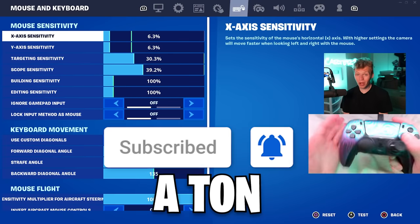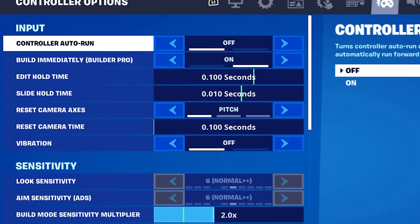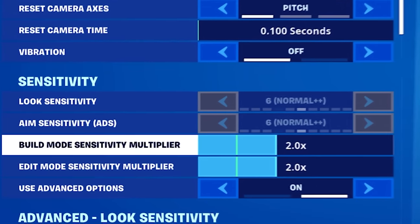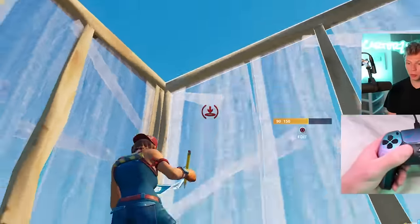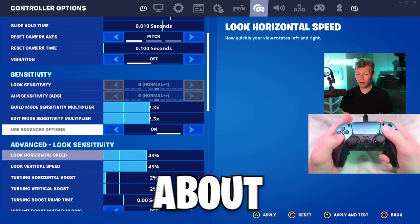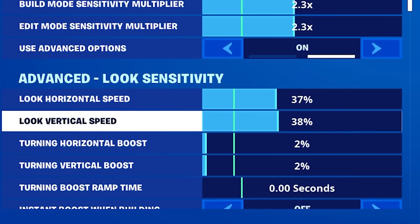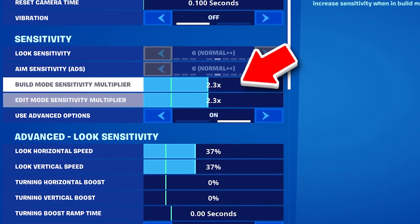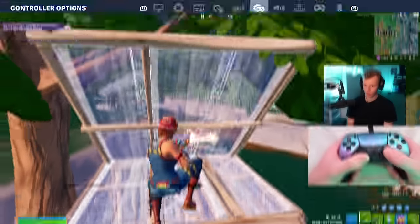Click that subscribe button — thank you if you did. Now let's change these settings. Up in the first tab, about seven settings I'm not changing anything. The first change is going to come at the build and edit, where I'm going from 2.0 to 2.3. Now on a 43% look sense this build sense would be really fast, but the part about these settings that made my aim so good is that the look sense is at 37% with no boost — so at 37% look sense, this build and edit sense is actually slower than my old one.